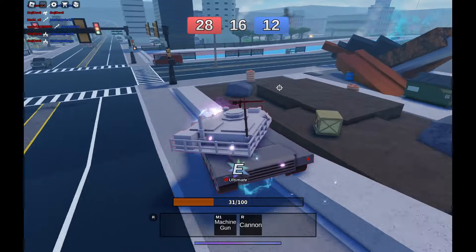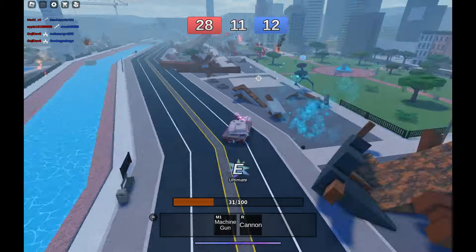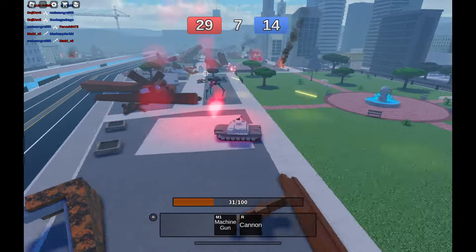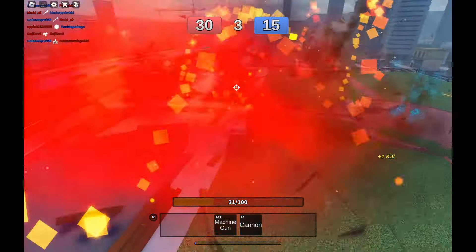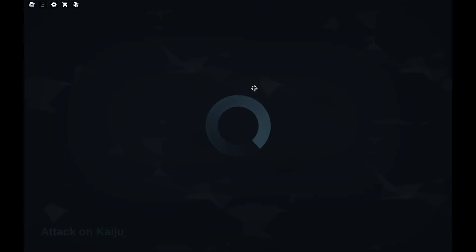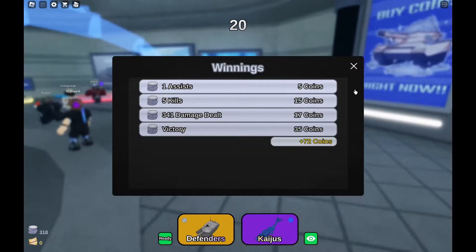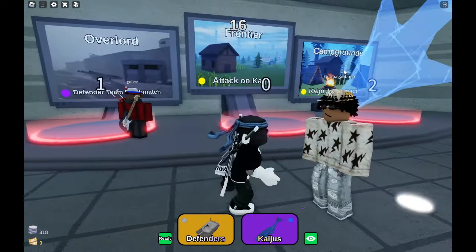Vehicles have ultimates and kaijus have ultimates too, which is awesome. I'm going to use it on this guy — it's a little hard to hit but if he just stands around long enough he's gonna get nuked. There he goes. I think we won! At the end of the game you can see your stats and how much you contributed, and you get more coins if you win or do the most damage.